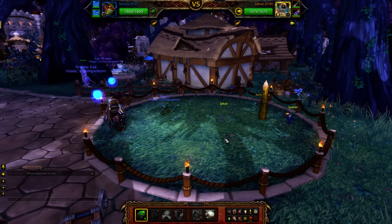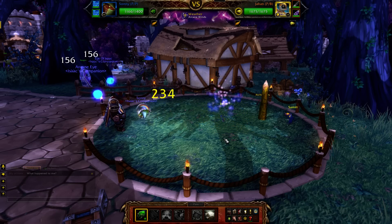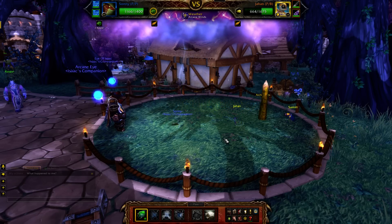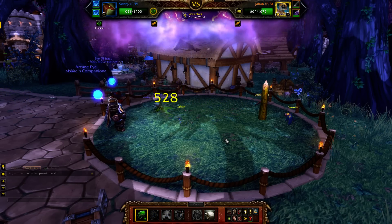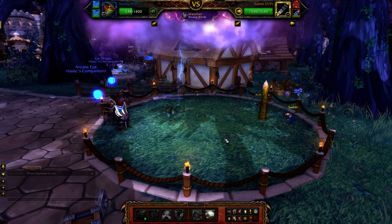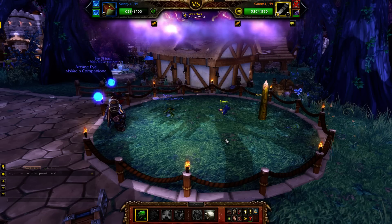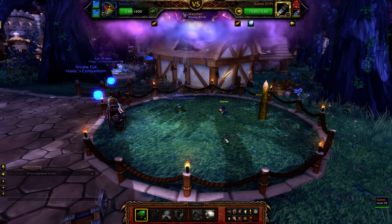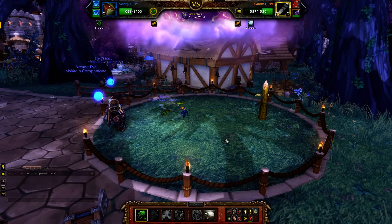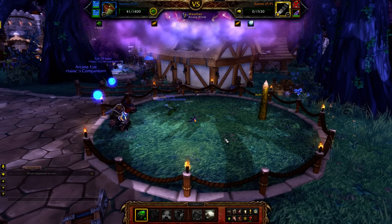Let's go ahead and start it off with Emerald Bite. Emerald Bite does just huge damage to these flier types. I got lucky with two crits there, and as you can see the first guy is already down. Here comes Sam. Sam's down also.